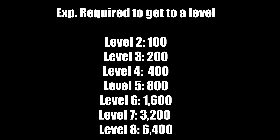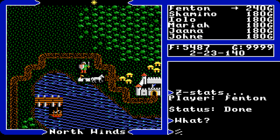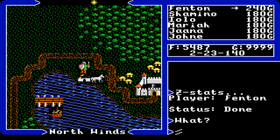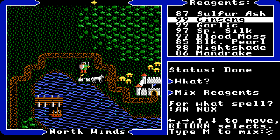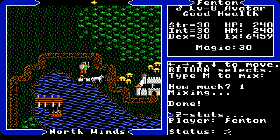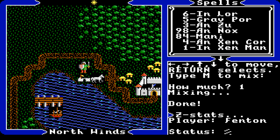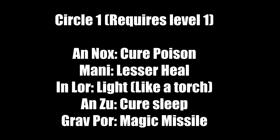Magic in Ultima 5 requires reagents and gold — you need gold to buy lots of reagents to make lots of spells. To create a spell, hit M to mix, then type the correct spell code. For example, 'An Nox' cures poison — type it, select ginseng and garlic, hit 1, and you've made Cure Poison. Note: I have intentionally left out three spells since you should find those on your own. Also remember — for every level you gain, you access the next circle of magic.